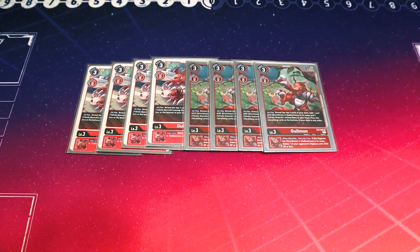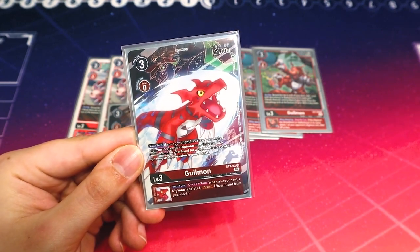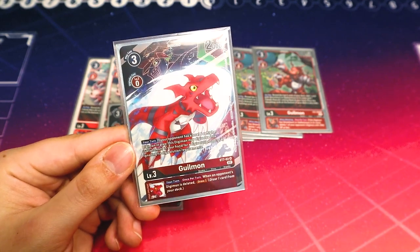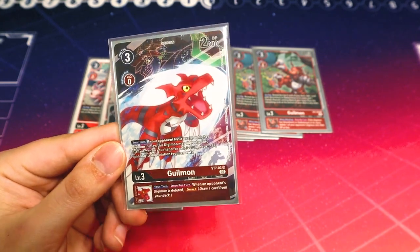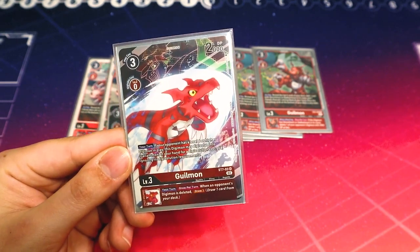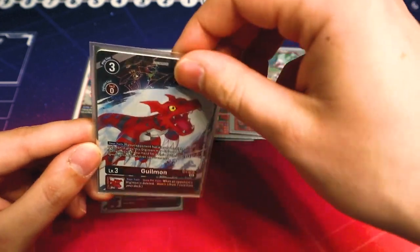I'm running two copies of the start deck Guilmon — this is the Alt Art from the Beelzemon start deck, but it's the same card from the Gallimmon start deck. During your turn, if your opponent has a level 6, you can digivolve this Digimon into Gallimmon for a cost of 4, ignoring Digivolution requirements. Its Inherited is: when your opponent's Digimon is deleted, you draw a card. I'm only running two because it's not a searcher, and we now have the new Takato Tamer that lets you warp any Guilmon into Gallimmon, so this warp effect is less critical.